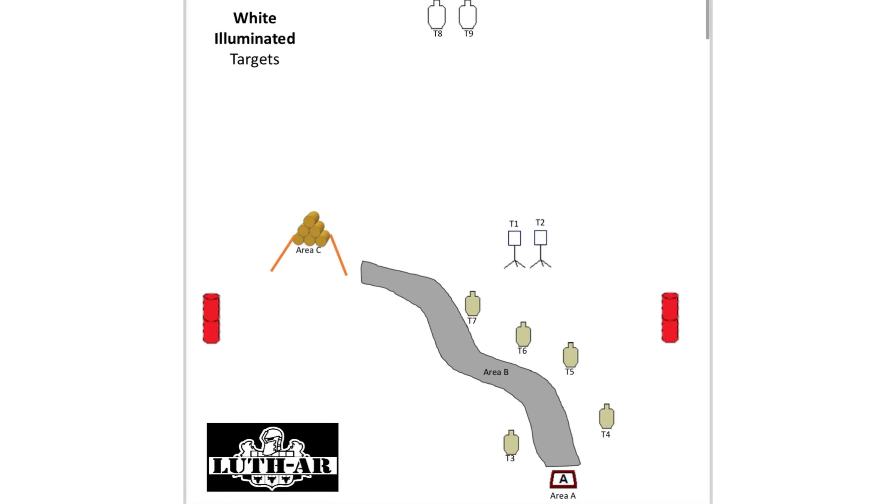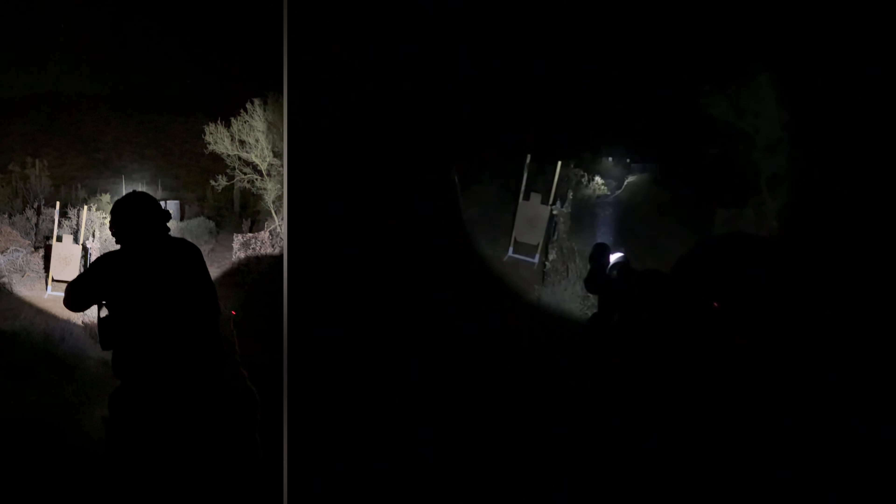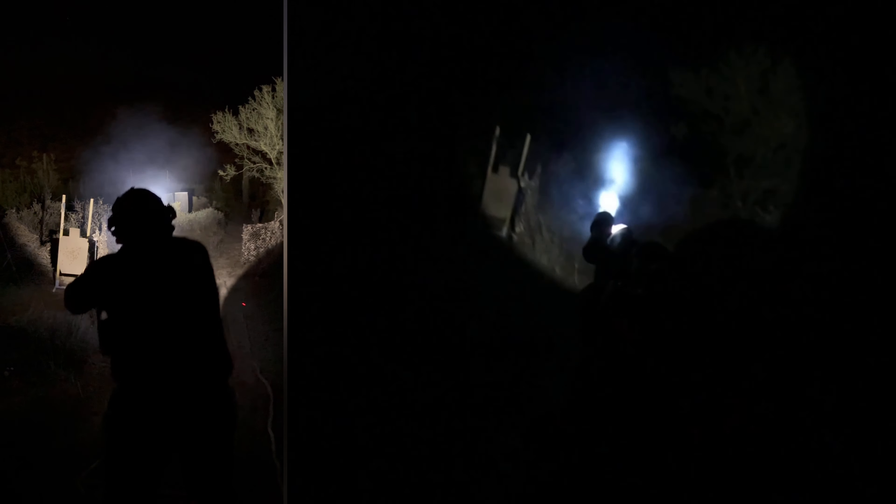In this stage there are two static steel the shooter engages from the start box. After that they move into the shooting area and engage five paper targets as they become visible, and from the final shooting area they will engage two steel targets up on the hill at about 300 yards. This stage got filmed in vertical video so I'm just going to split screen it with a POV — imagine the lighting conditions being somewhere in the middle between these two images.